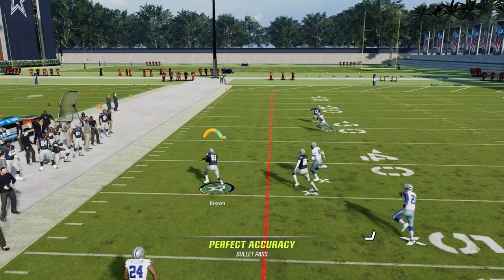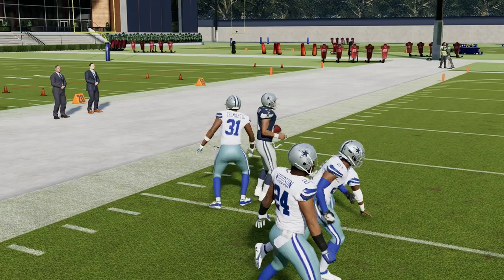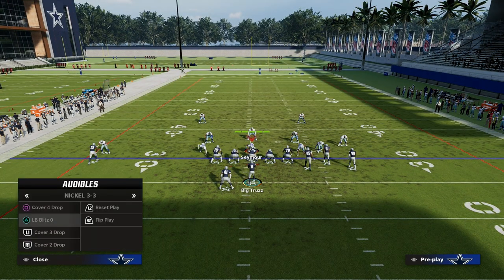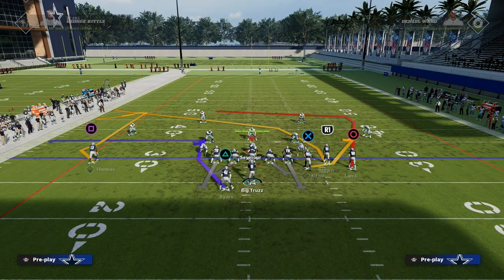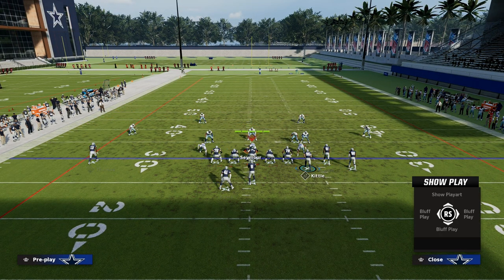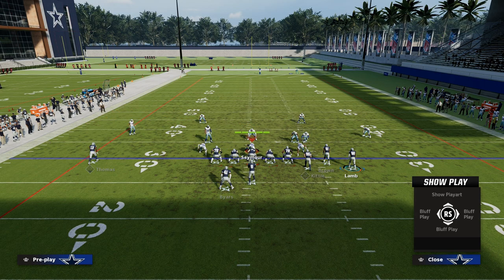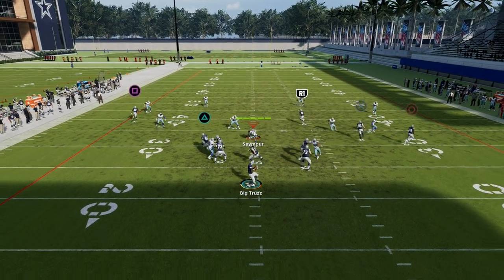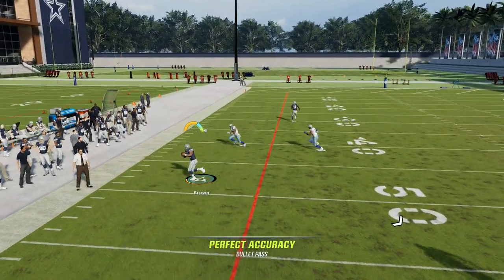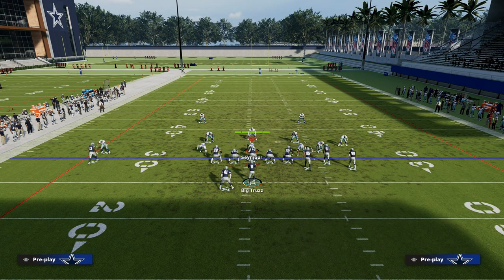And now you see how these crossing routes are just going to absolutely annihilate man coverage. If you know it's zone coverage, something that I really like to do — let's say you know for a fact you're getting some type of zone look — what I like to do with this play is leave this tight end on his route and take CeeDee Lamb and put him on an out route or flat route. We're still running a variation of the cross play. The only difference is now we're going to hold the user with that tight end route against zone and then throw it over in this area.